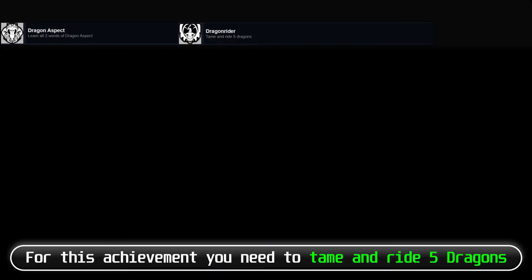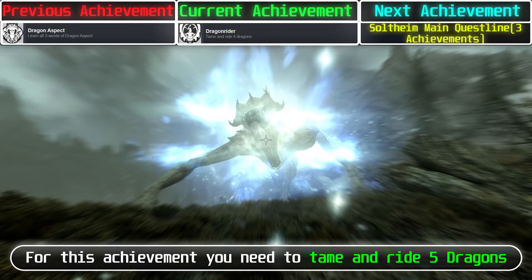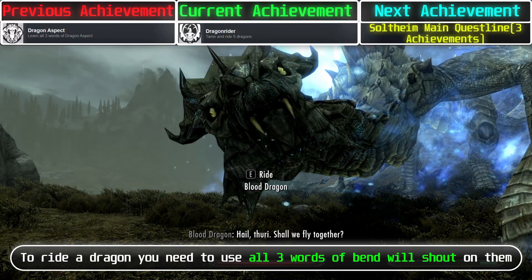For this achievement, you need to tame and ride 5 dragons. To ride a dragon, you need to use all 3 words of the Bend Will shout on them. You can get all 3 words by completing the Dragonborn main quest line.